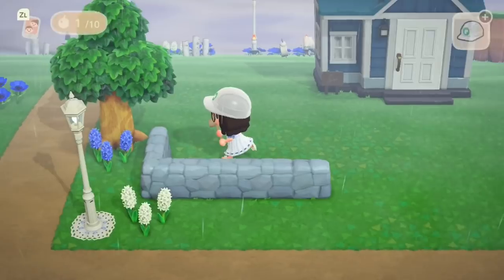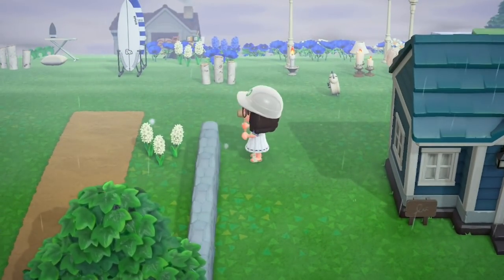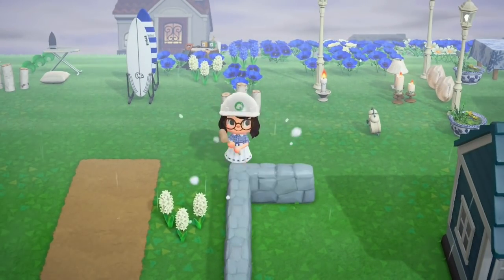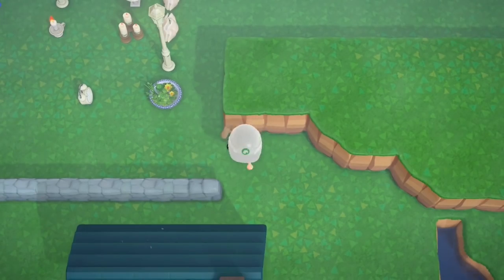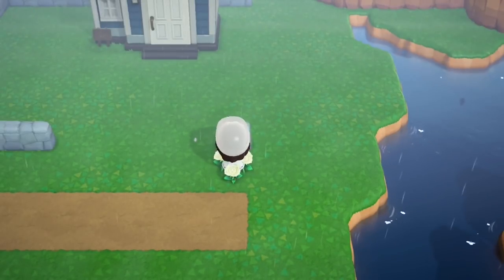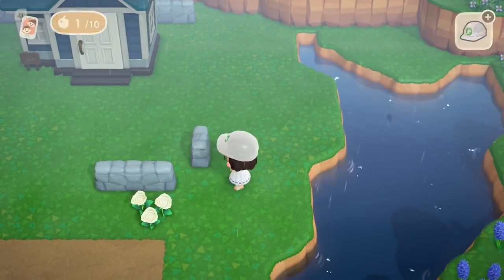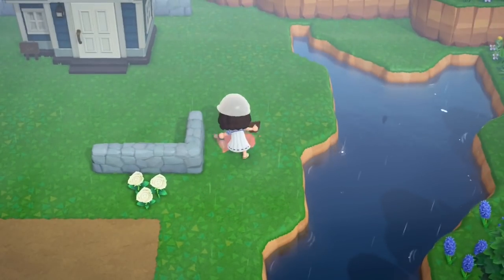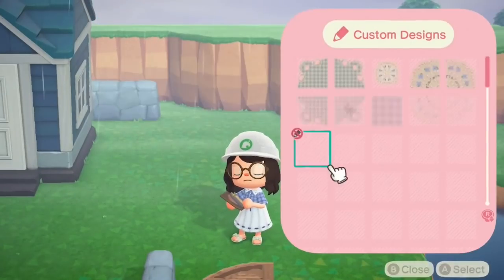So next up we're on to Iggly's house — I was going to say Punchy's but it's Iggly's — and again we're repeating the process of putting down the stone fence. This area is a bit different because at some point I'm going to create a waterfall here to feed into what I'm calling the estuary, as this leads down to the river mouth which connects to my beach. So I'll have to do some terraforming there to make it look pretty, but this is generally how the river is going to be.